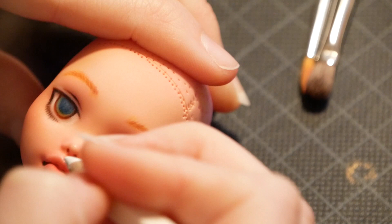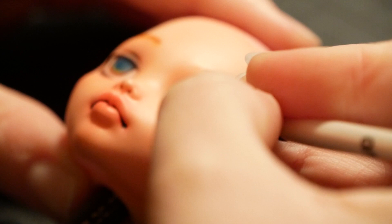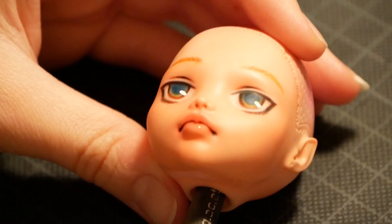After I was satisfied with her, I sprayed her one last time with Mr. Super Clear. I drew the highlight of her eye initially with gouache, but once I applied it the color vanished — so don't do that. Second try with acrylics was much better. At the very last, I glossed her eyes and lips with Liquitex High Gloss Varnish and left it somewhere safe to dry.